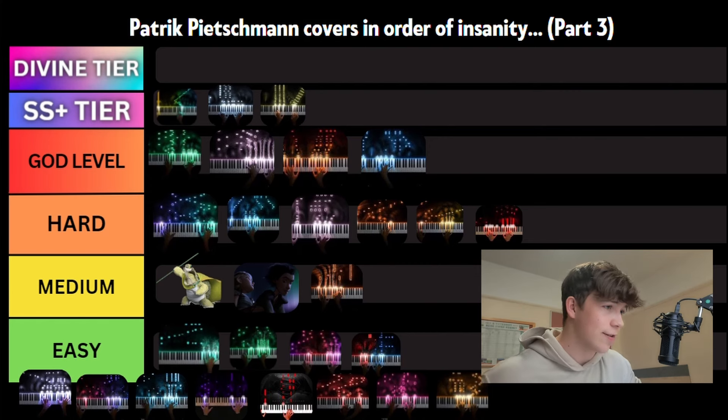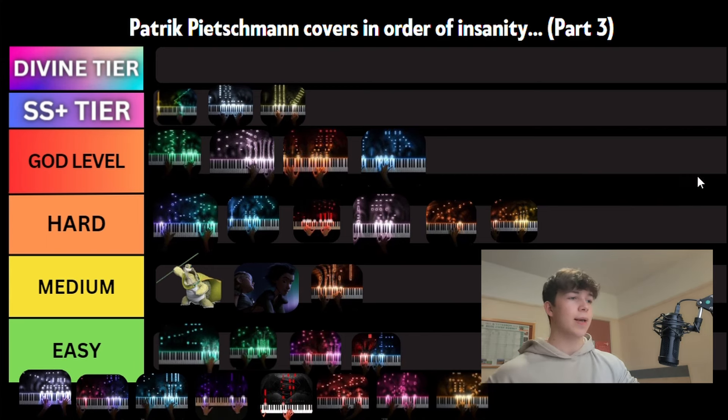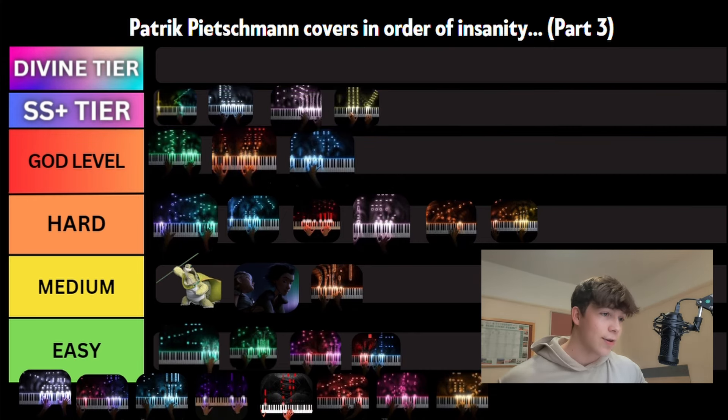Before we get started I need to make a few adjustments. The first adjustment is Jurassic Park being moved up to above Blackheart in the hard tier, and the second one is Immaterial going into SS Plus tier just above Star Wars. So with those adjustments made, let's get on to the first cover.